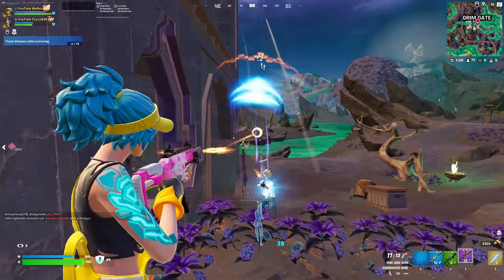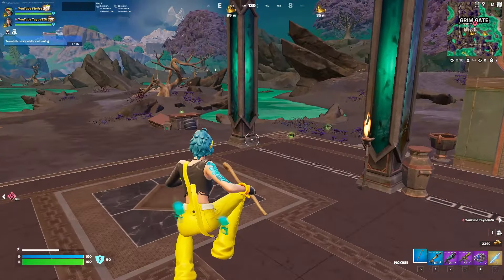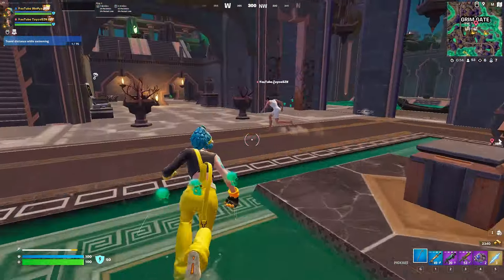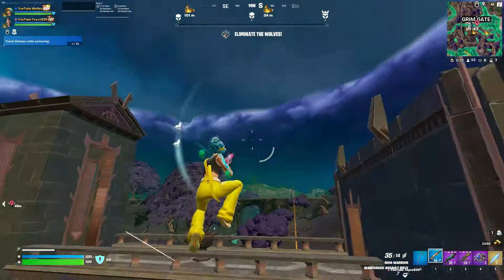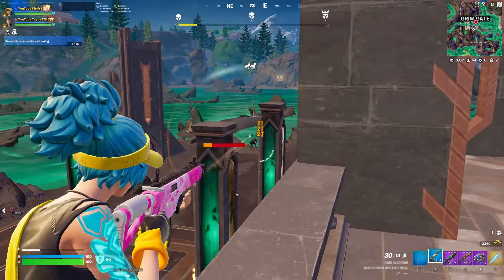We were quickly able to eliminate the AI and real team, and after this we decided it was time to grab the boss so we could get the OP medallion and the OP shotgun. We made sure to go onto high ground as soon as we started fighting the boss, in case a team pushed us.